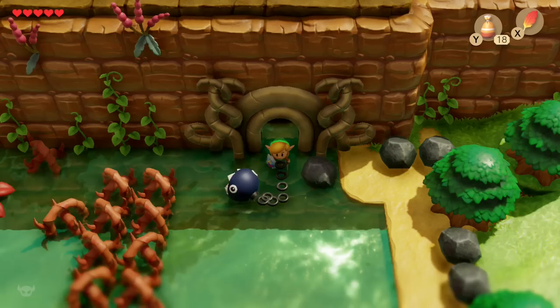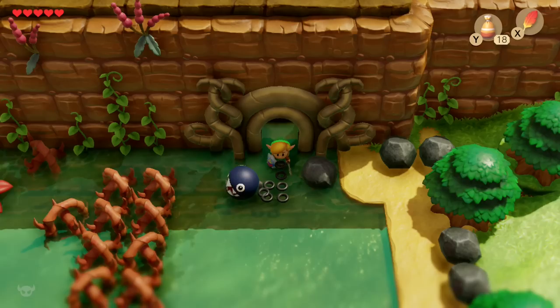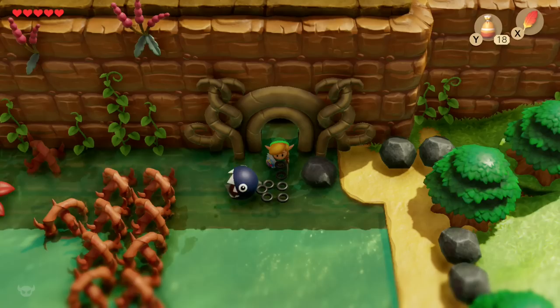Hey everyone, Sweet Johnny Cage here, back with another guide for The Legend of Zelda: Link's Awakening on Nintendo Switch. This time I'm going to show you how to get the slime key, as well as enter and navigate the Key Cavern.